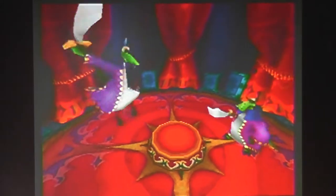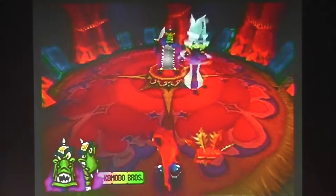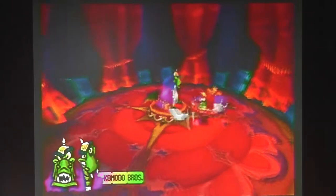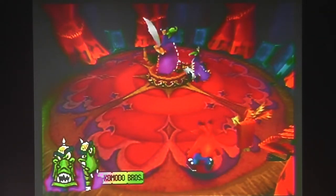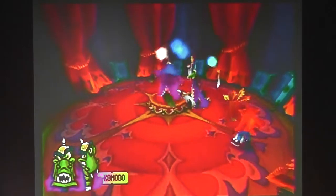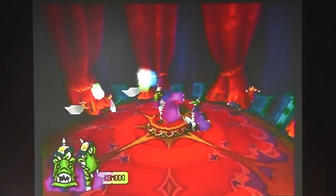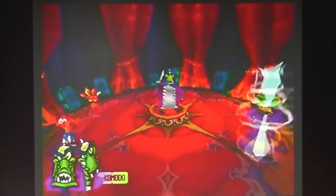Basically you have to dodge the swords and spin them. You have to dodge this random guy and spin him. It randomly deflects off him and then goes onto the fat guy. I think they're called Komodo Joe and Komodo Mo or something like that — I could be wrong, but that's what I think their names are.